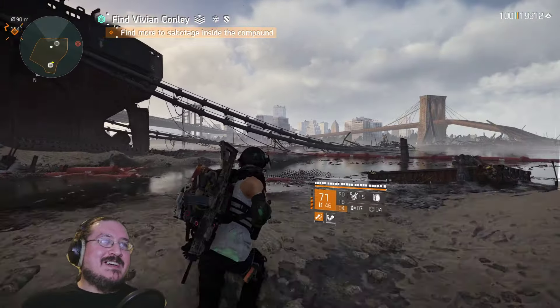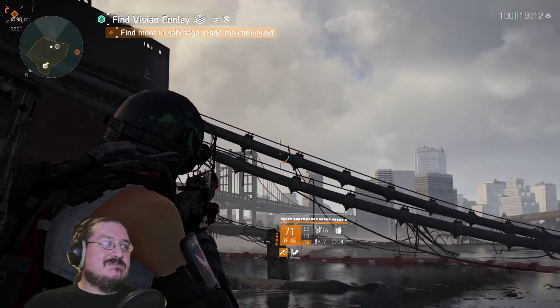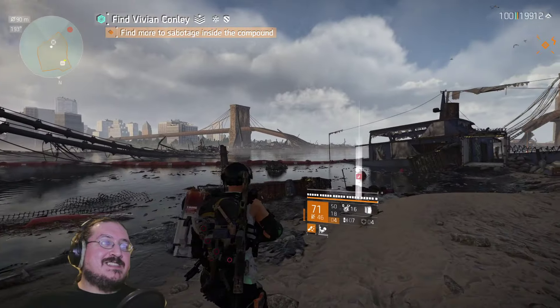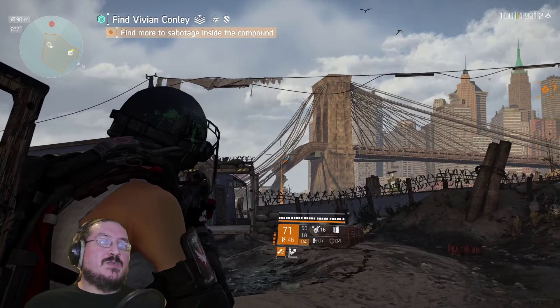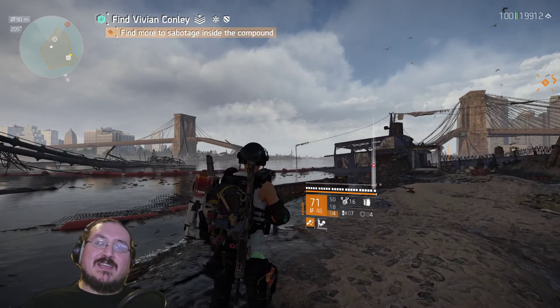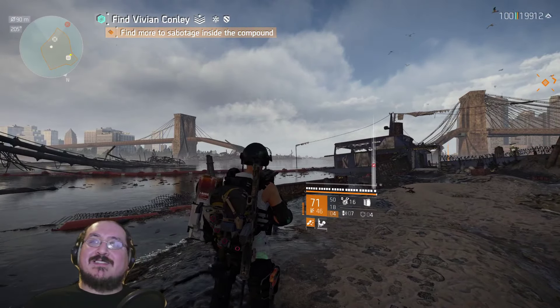I also just want to briefly point out: the Stranded Tanker, which the mission is named after — for the longest time I thought those things hanging off of it were piping. But what actually happened is the Stranded Tanker blew through that bridge over there. Those are the rigging of that bridge. That's also why the bridge is broken — the Stranded Tanker was way too big to go under it and completely destroyed it.